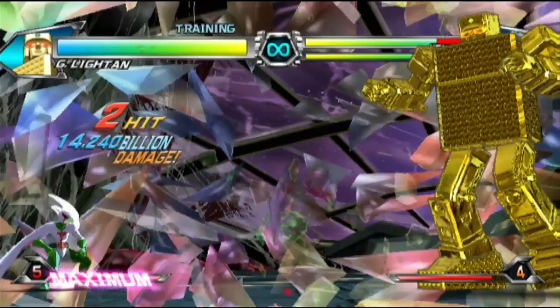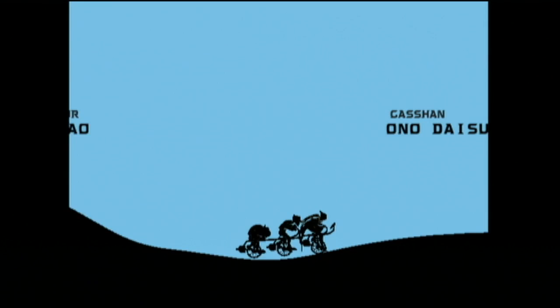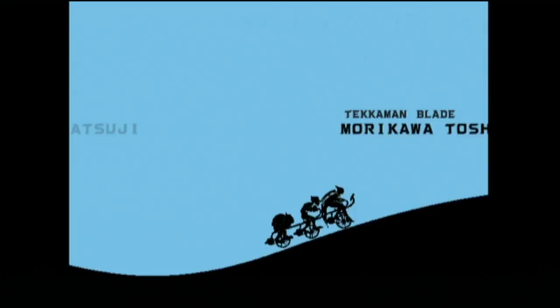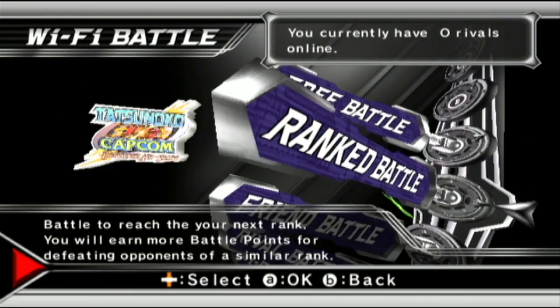If you don't have a human opponent to challenge, then Tatsunoko vs Capcom comes with four standard single player modes: Arcade, Survival, Time Attack and Training. There are also two mini-games — one is an extremely simple collect-all-the-letters activity during the end credits, and the other is a more fully featured four-player shoot-em-up that can be unlocked only after a certain condition is fulfilled. The rest of the game's offline component is pretty bare bones, which is a pity given some of the comprehensive extras other recent games in the genre have come up with.